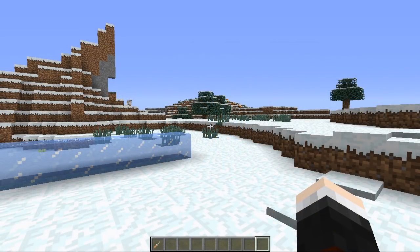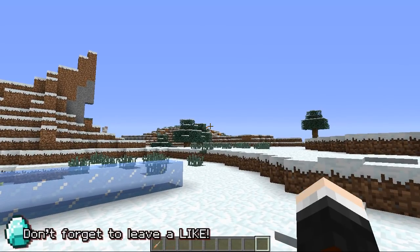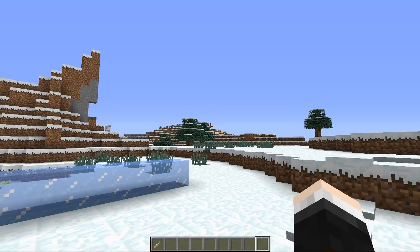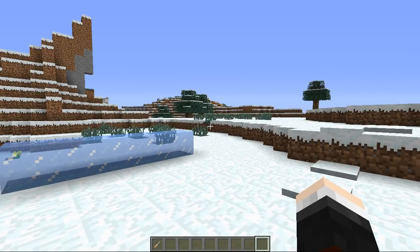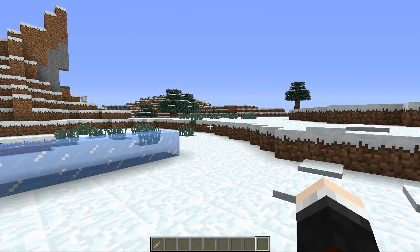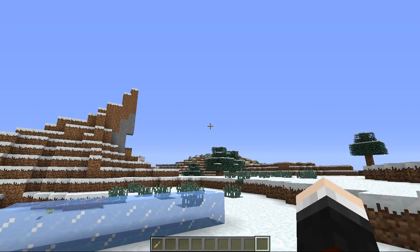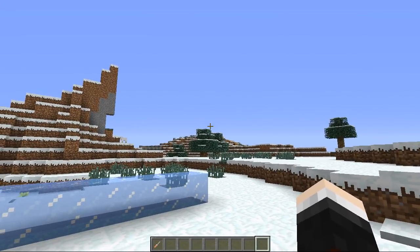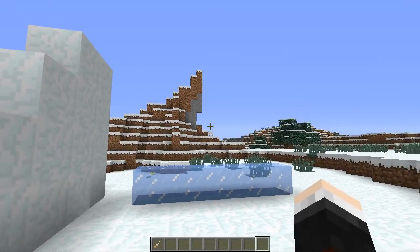Hey everyone, Dan here from the Diamond Minecart, and welcome to another Minecraft mod showcase, where today I'm in the middle of a wintery wasteland for a mod that is going to make biomes just like these, as well as snow and ice blocks a lot more interesting. The mod is called the Winter Warfare mod, and that adds in a handful of violent new snowball weapons, as well as an incredible launcher to fire them out of. There may also be a few abominable snowmen around too. So let's get straight to it.